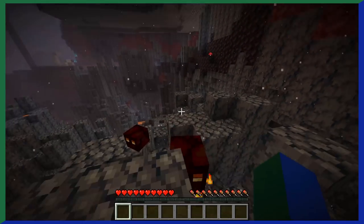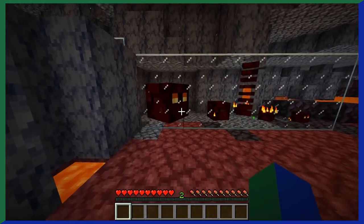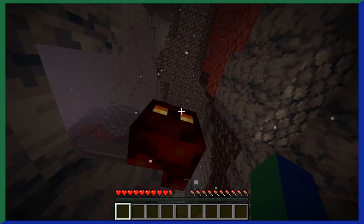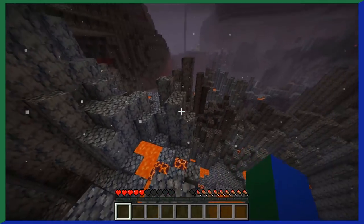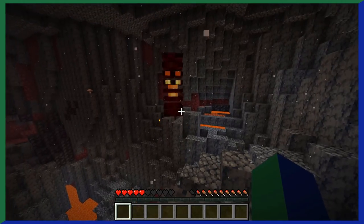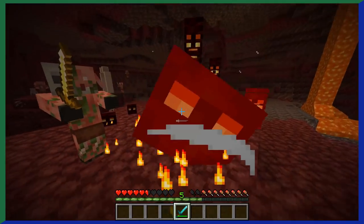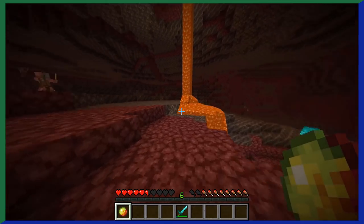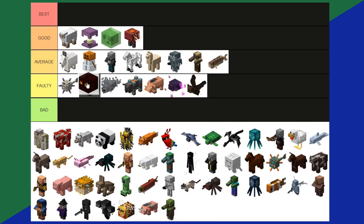Magma Cubes — the slimes of the nether. They spawn only in the nether and, just like slimes, come in 3 different sizes. But unlike slimes, magma cubes hurt a lot more. They spawn most commonly in basalt biomes, which is probably part of why players dislike that biome. Magma cubes drop magma cream, used for brewing and to create magma blocks — not too useful, but not worthless. They're a little hard to fight and don't drop anything outstanding, so magma cubes are a faulty tier.